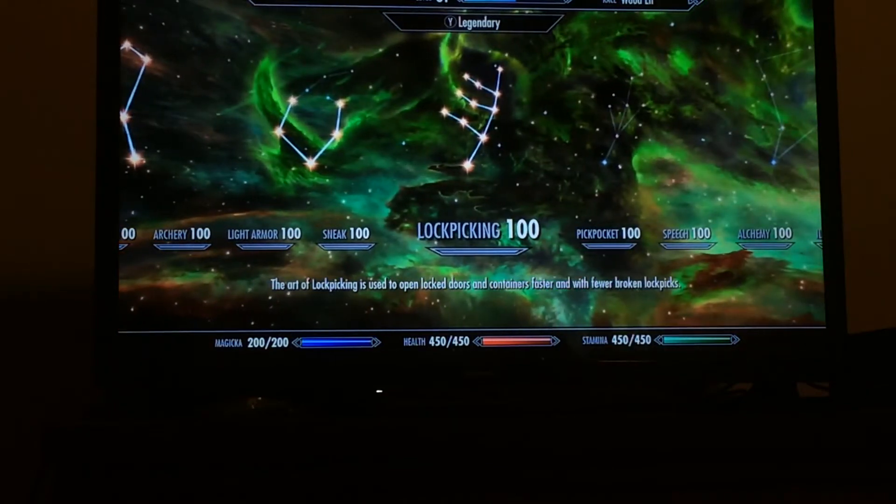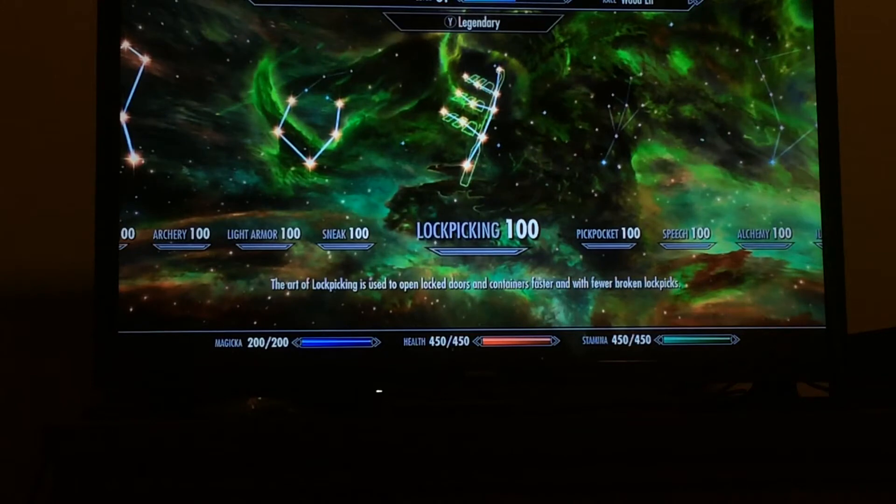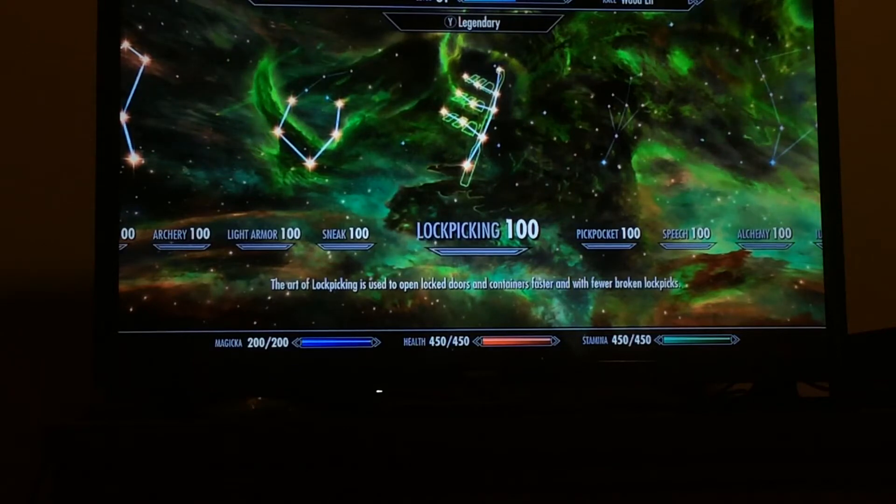In Lockpicking, you want all the perks. I kind of debated this one because Link always finds a key to open a door, so he wouldn't pick it himself. But some doors in Skyrim don't have a key, so you have to lockpick them. And most chests don't have a key either, so I gave him the lockpicking skill.